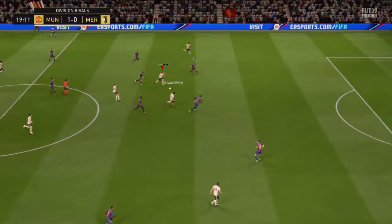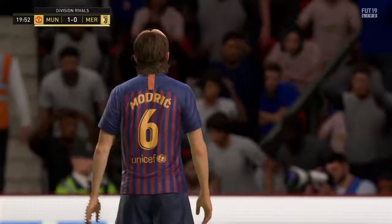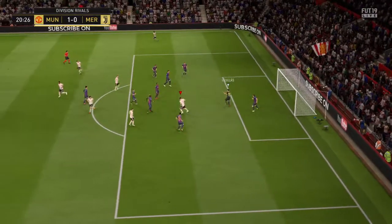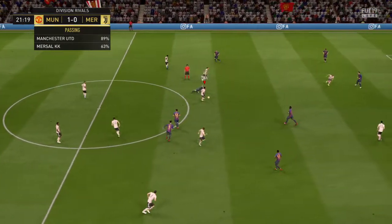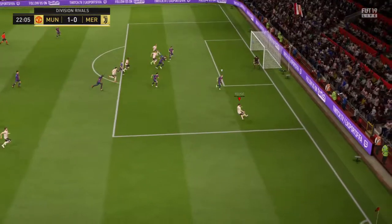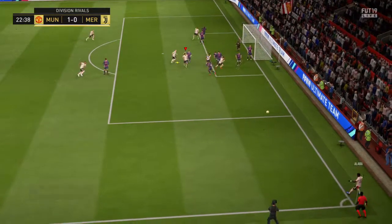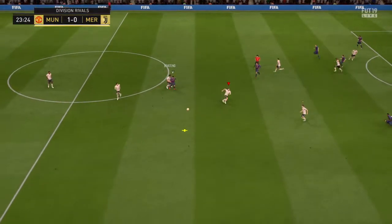Werner. Lewandowski. Got to be quick now — he's taken a touch there off the defender. It will be a corner. Here comes the corner. Robert Lewandowski — straightforward save for the goalkeeper, Iker Casillas. First touch was poor. Robert Lewandowski looking for the through pass. Good defensive clearance there. Corner — in goes the corner. Easy for the goalkeeper.